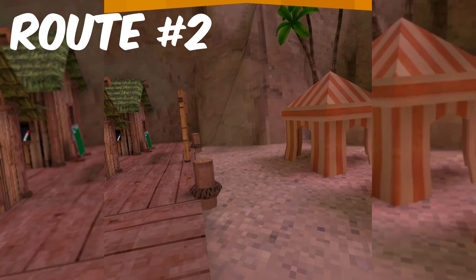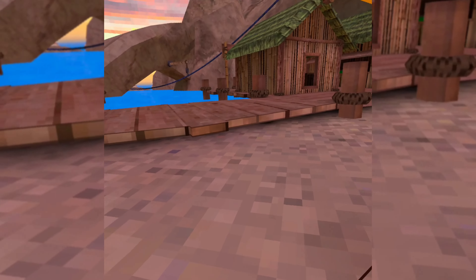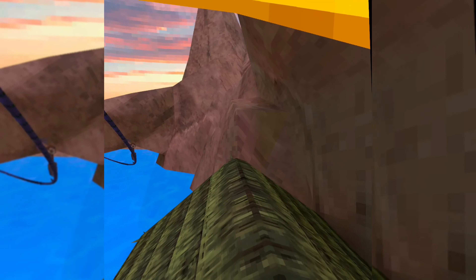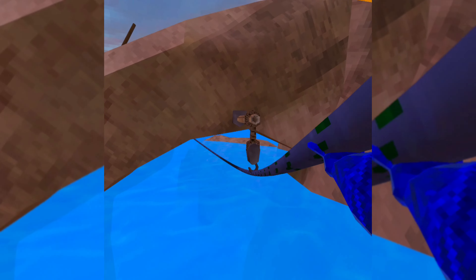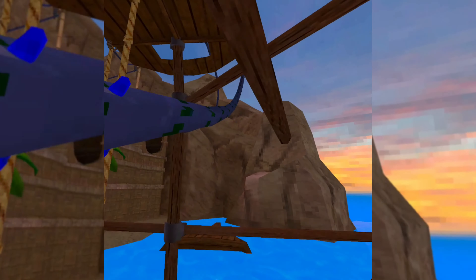The second route is gonna take place right over here. This is just one of the more basic routes. You just want to go over here, hit off this, go up here, hit two times, and then you're gonna make your way over here, grab onto this, and then boom — you can even grab onto that. I missed it that time, but basically the route goes on anywhere from there.